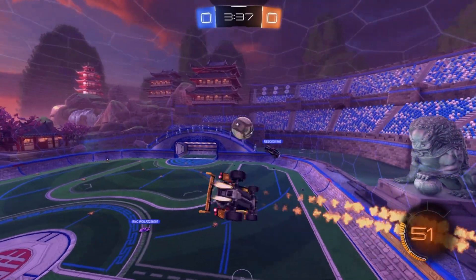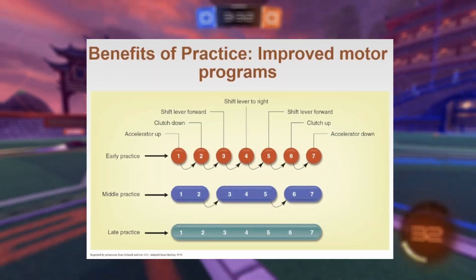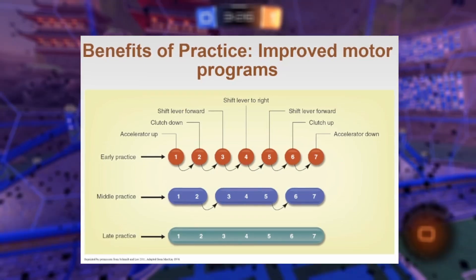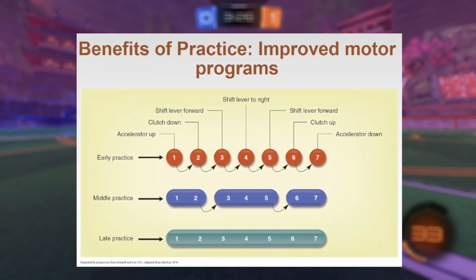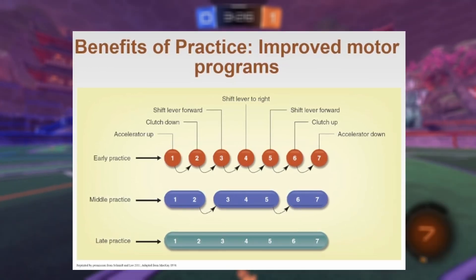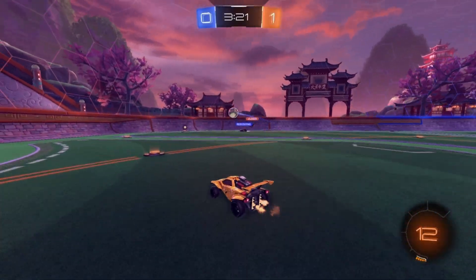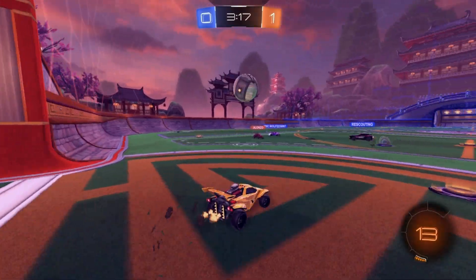This textbook visual shows a real-life situation of shifting gears in a car. In the early stages of practice it's stop-and-go, but as you move to middle and later practice, it becomes a more fluid motion and the reaction time to stop and make a decision is nearly non-existent. That's what happens with our motor programs — as we practice Rocket League for extended periods of time, we build more fluid motor programs.